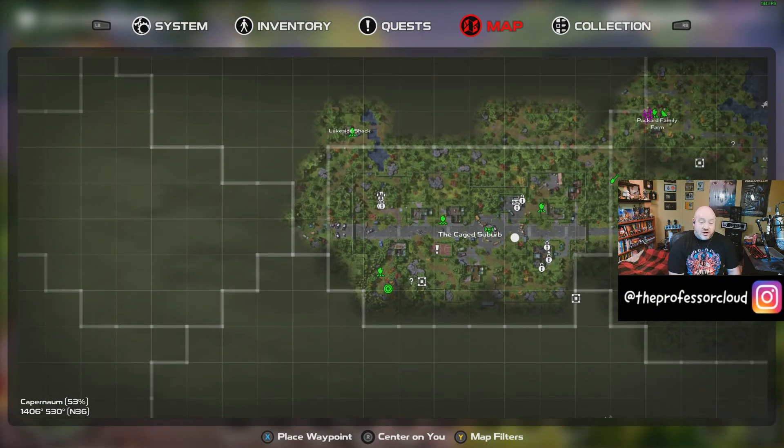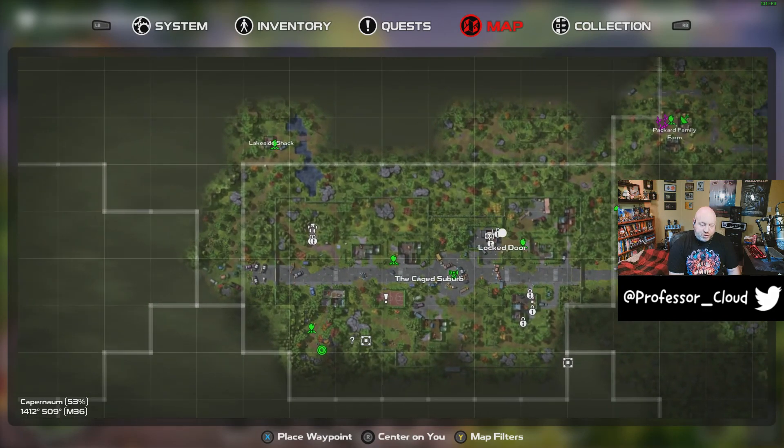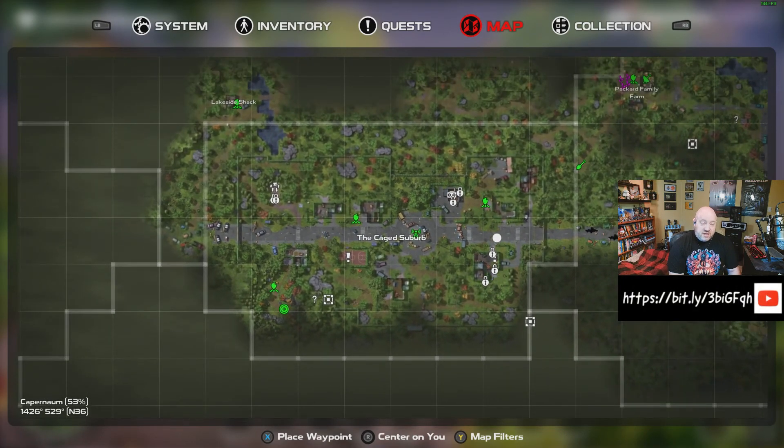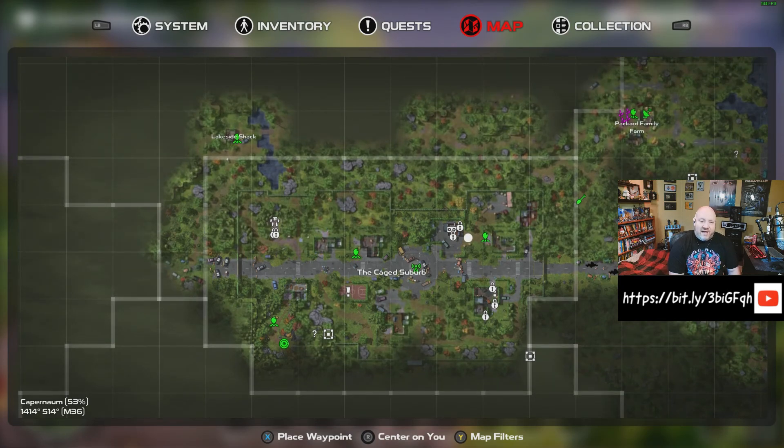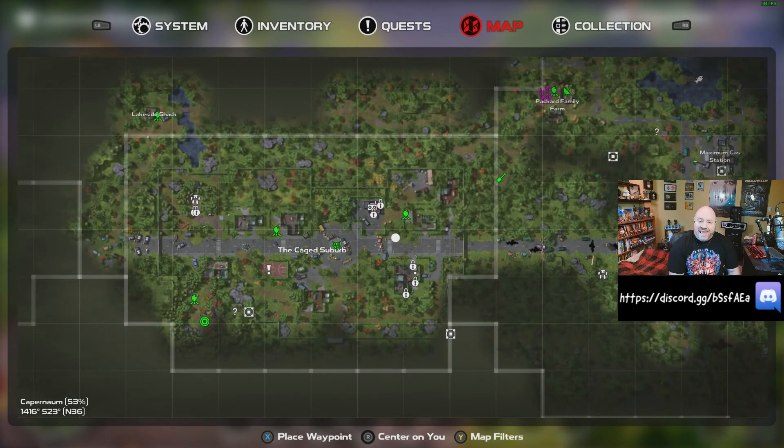There are going to be a lot of things that you're going to discover that you can't do initially because you haven't unlocked the necessary upgrades. You can see there are locked doors — I cannot get into these locked doors because I don't have a lock pick. I haven't gotten to a high enough level to unlock lock picks yet. So those are things you're going to have to do over time.